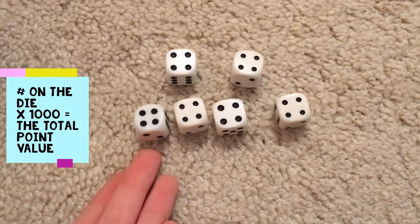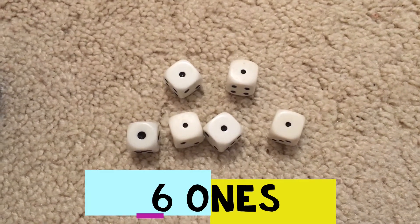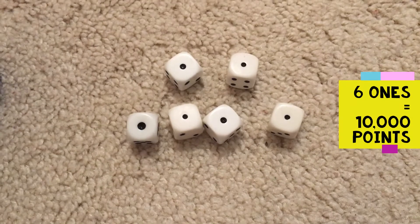If you get all six dice showing one particular number, take that number — in this case four — and multiply it by 1,000, and you would get 4,000 points. However, if you get all ones, this would get you 10,000 points for just that roll because it's extremely rare.